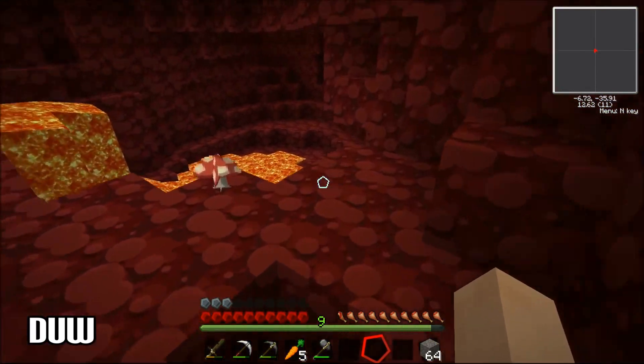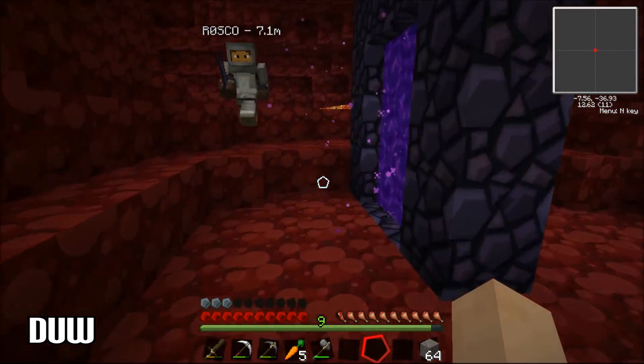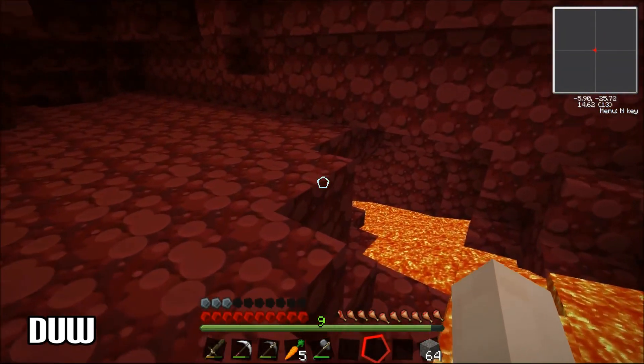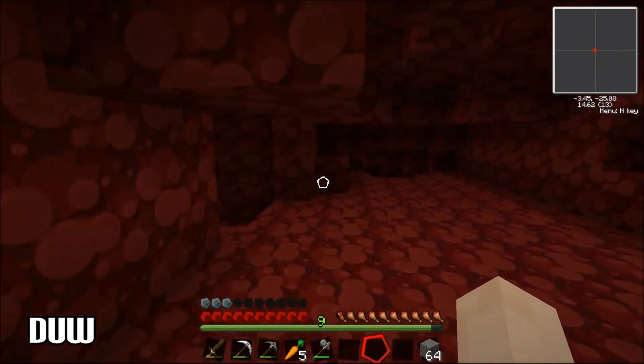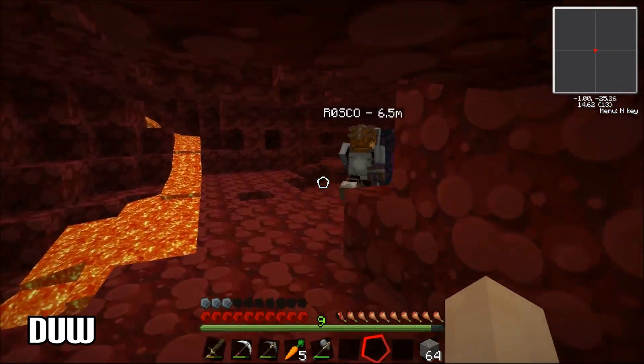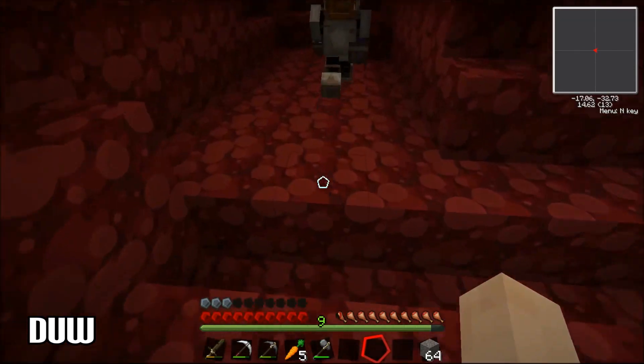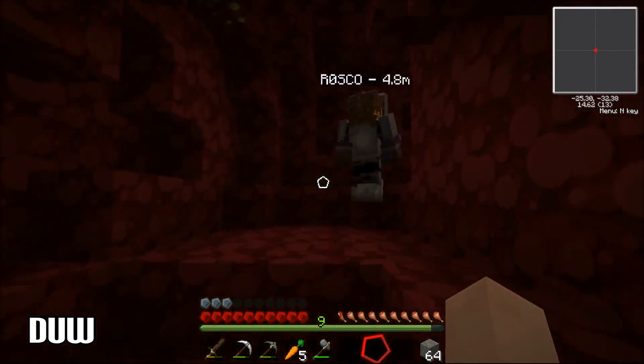Sorry dude, I had something in my head and was gonna talk, and then you talked. I forgot what I was gonna say. We need a massive pool of lava — you know where a pool is, Ross? Yeah, come this way. I know where the open one is. Do you wanna go out into the open? Yeah, it'll be better. Let's go.